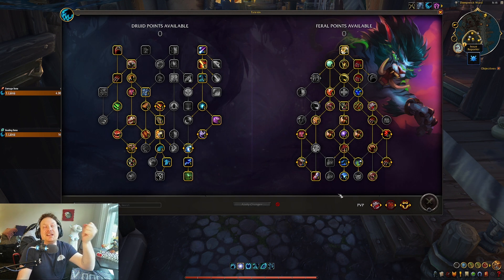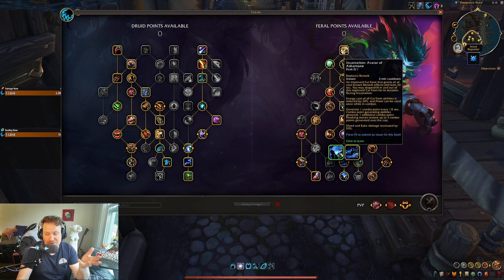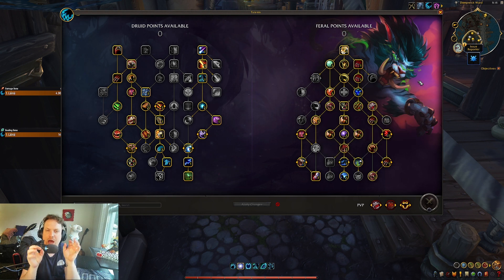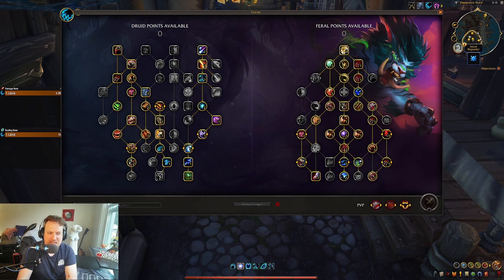This potentially lets us finally go back to using Convoke, which is one of my favorite talents of all time. It was really fun in Shadowlands, and I've been bummed that most people feel forced to use Incarn. Maybe we still will be — fingers crossed that Convoke will be the new meta. Are you going to use Convoke now? Are you going to change up your talents? Let me know in the comments down below.